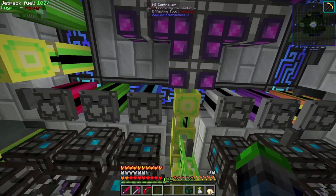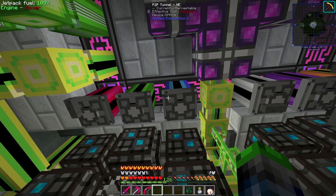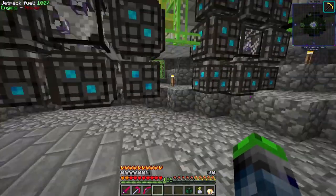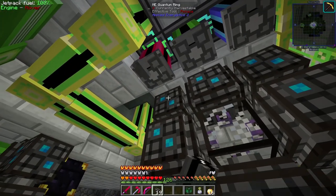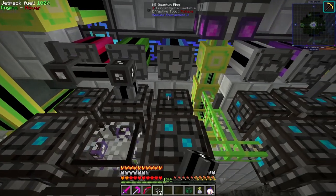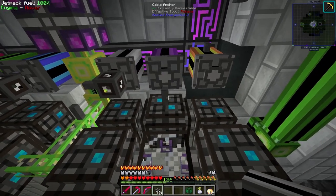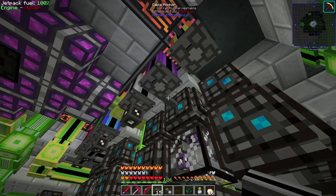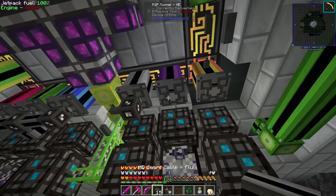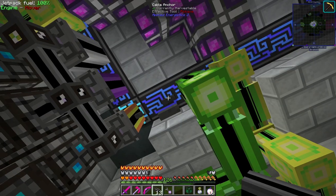What these basically do is they allow us to grab the 32 channels from here, use the P2P tunnel, and then transfer the 32 storage using only a normal cable — but we're going to do it in a special way. We're going to link these up with the ME smart cables. I had this set up previously because I wanted to test it out before showing you guys.